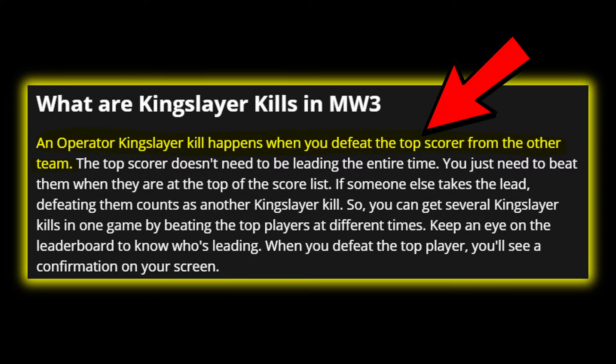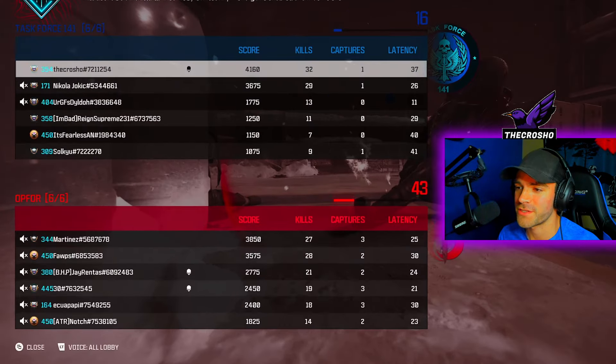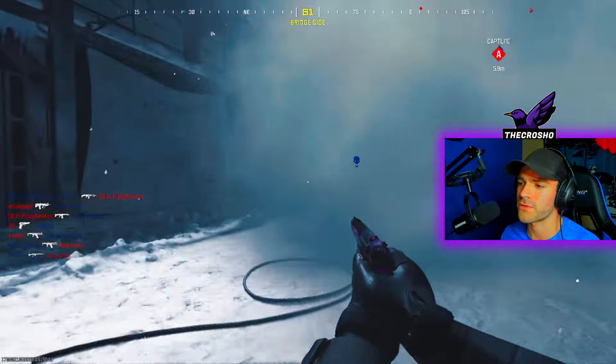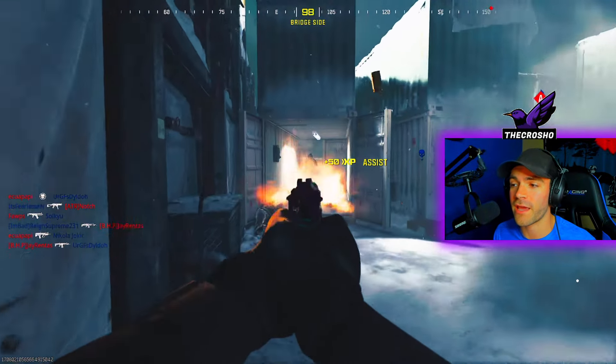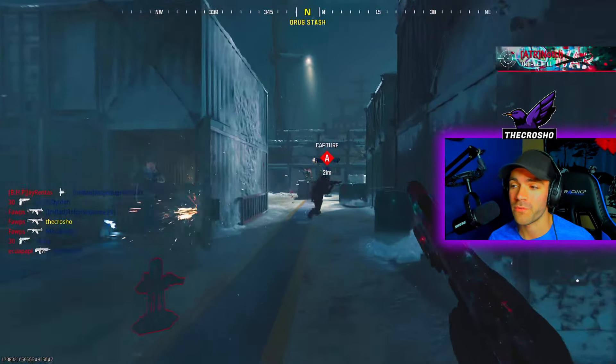Kingslayer kills are simply just killing the top scorer of the enemy team when you die. A good rule of thumb is to check the enemy team - I can see that Martinez is on top, so I'm going to be going after him. Just playing the game, and as you can see, kingslayer appears on screen right there - that's what we want.